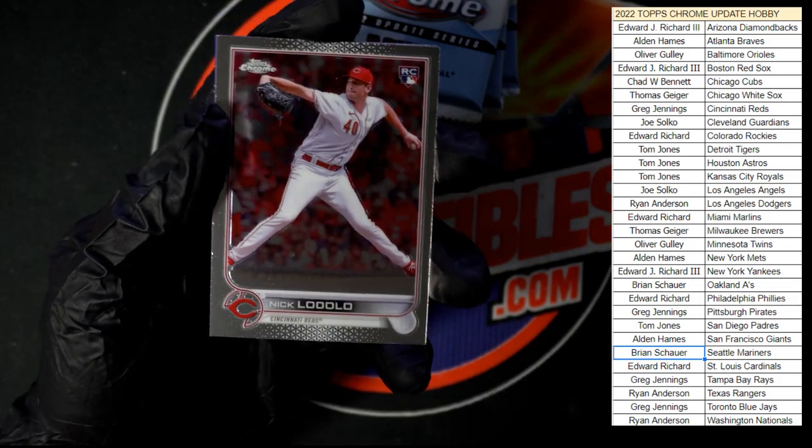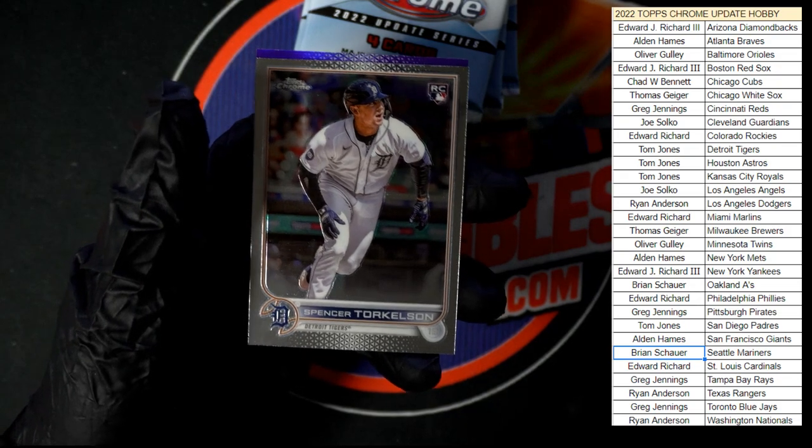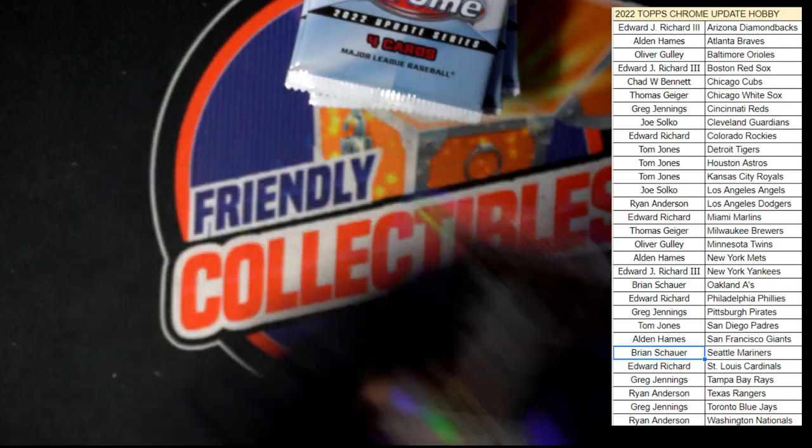Lodolo to start us out in this pack, Stallings, nice Torkelson right there going to the Tigers — that one is going to Tom J. And we got Profar after that in purple.